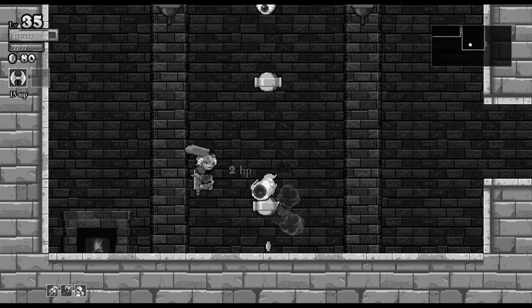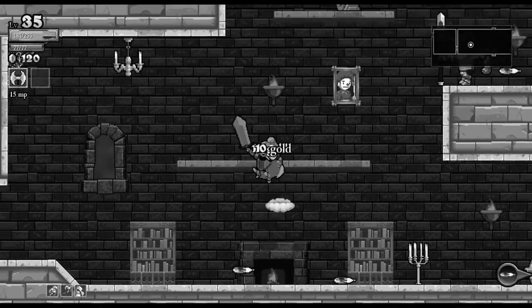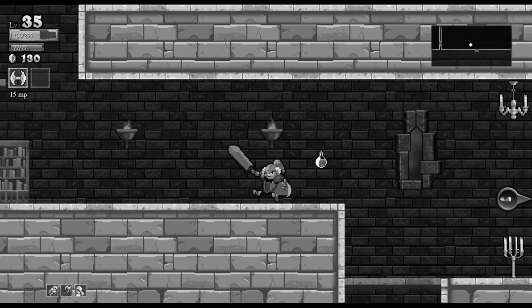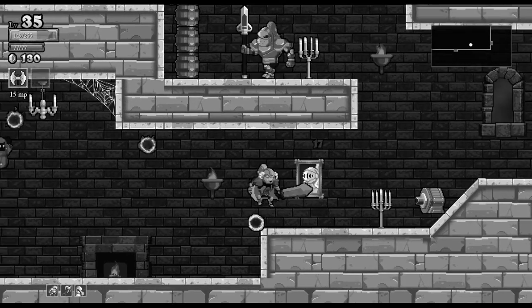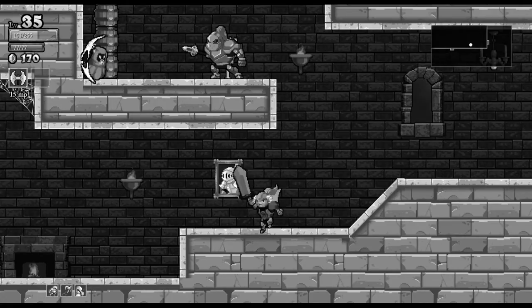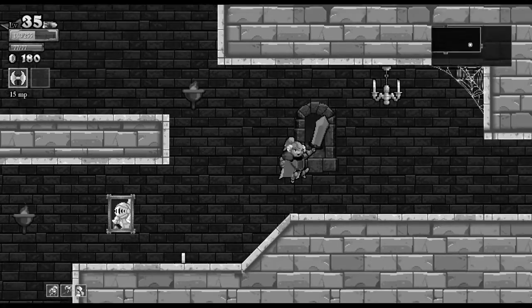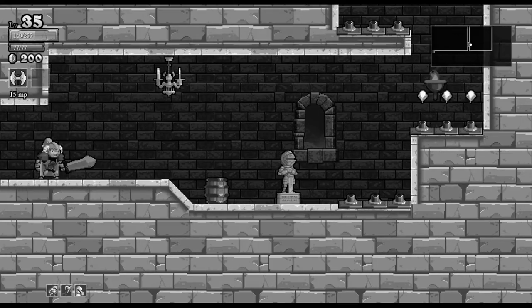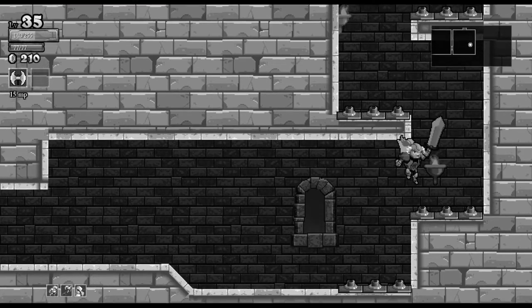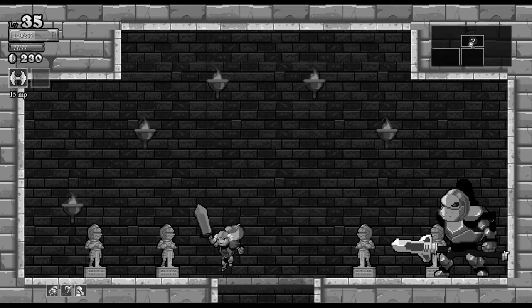I fought the eyeball boss a couple times before but he just destroyed me, I wasn't prepared. So my goal for this episode is to get a castle layout where the boss is easy to get to, kill him, use that architect thing to lock the layout, and then get back quickly without having to traverse the whole castle.